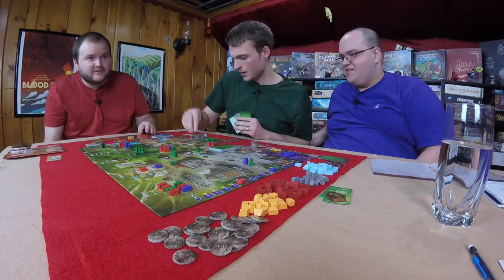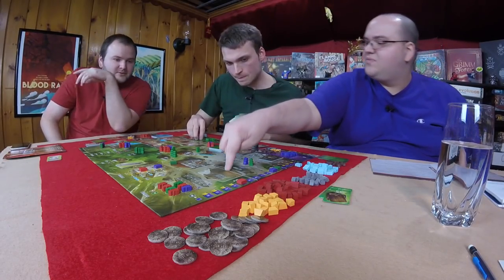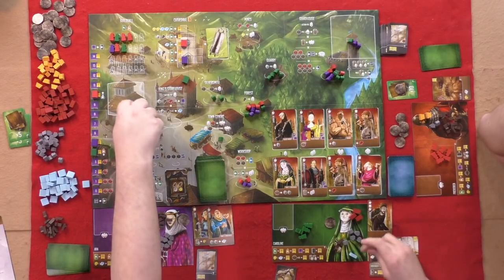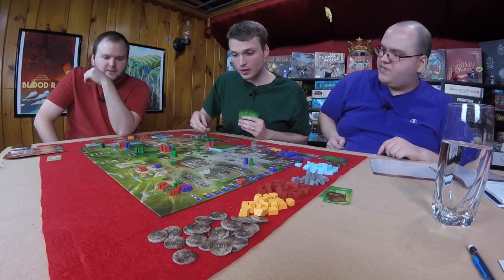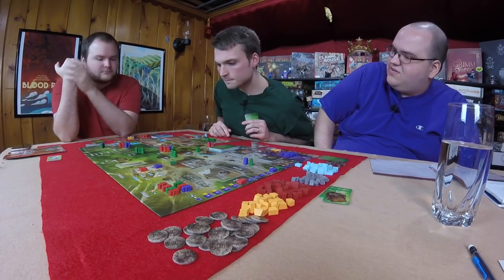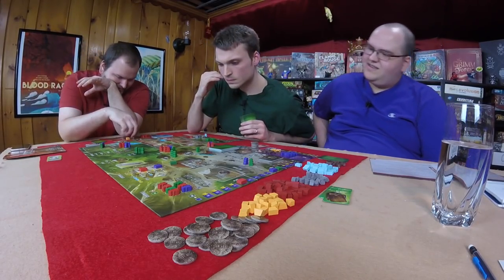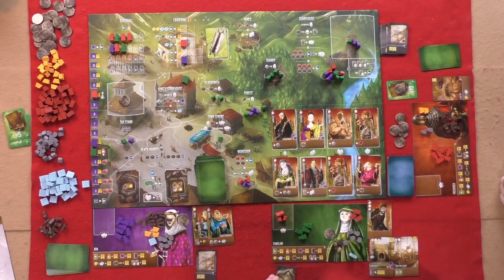Graham goes to the town center, pays one tax, and can round up any group of workers on the board. He could free his own people, take Dee's workers, or take someone else's. He rounds up and puts them on his board — then he can turn them in for money or the other player can buy them back for five. Graham picks up an apprentice from the workshop — the stone cutter.